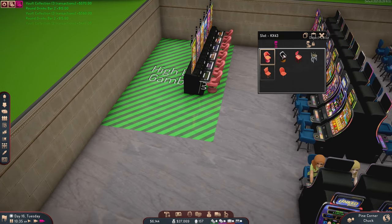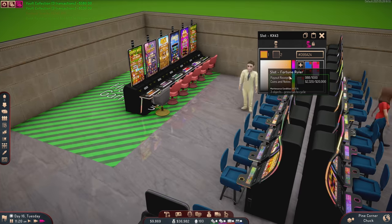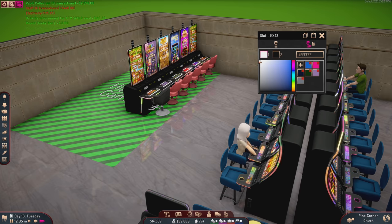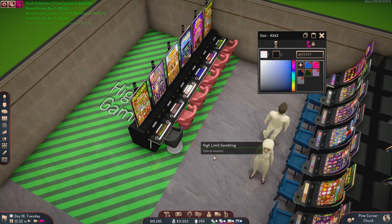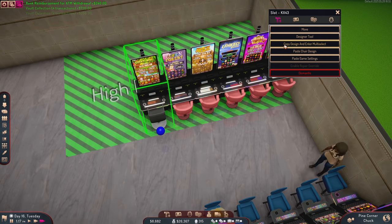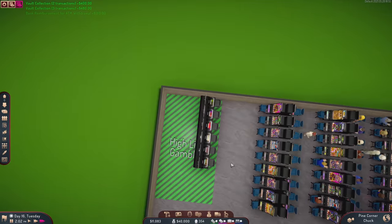I want to adjust what the chairs look like. We can go into the designer tool and change the seat — these ones look pretty cool. Let's take this darker color and make it even darker, and make this part lighter. Like a very dark black and silver approach to the chairs — I like it. We'll copy the design, enter multi-select, and paste the chair design.